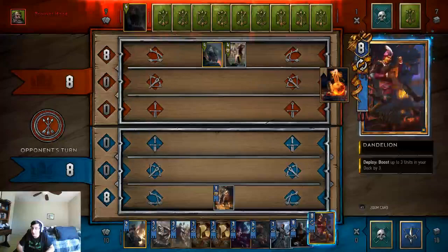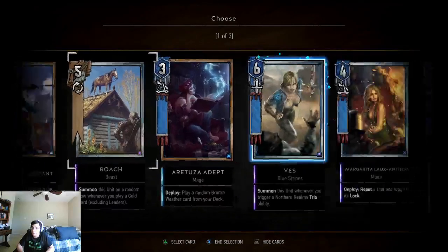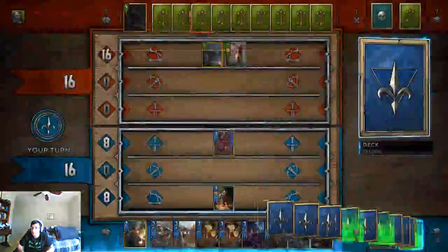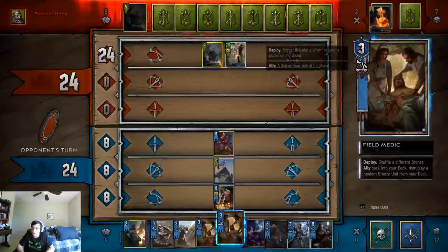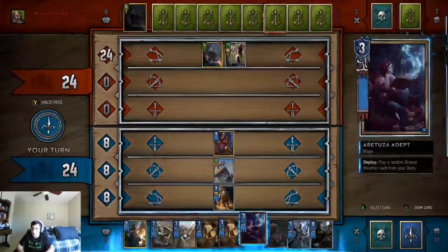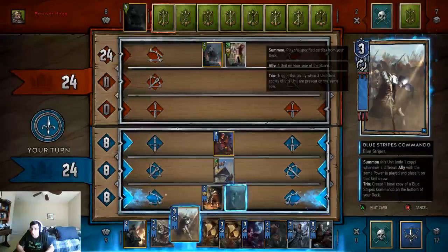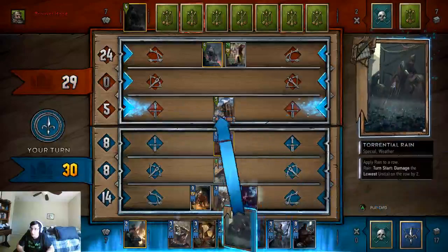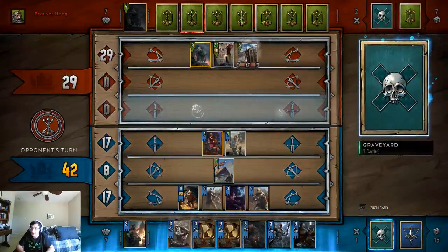We're going to play this a little slower than usual, so we're going to buff up Roach, Vess, and Reaver Hunter — I think that would be best. You can notice that Roach gets the buff. We're going to play the Artusa Adept. No — I'm going to play this first; I want to get Vess out on the field as soon as possible. We're going to weather this row, which will pull out Vess.